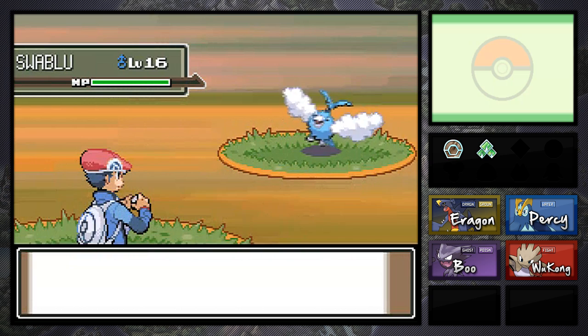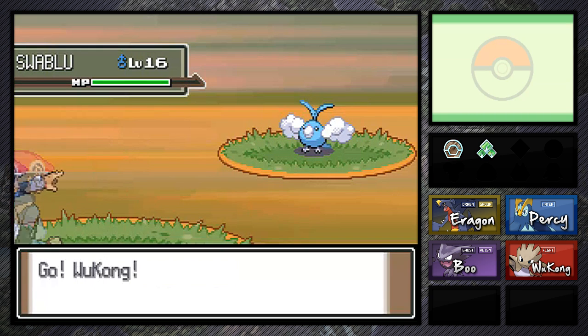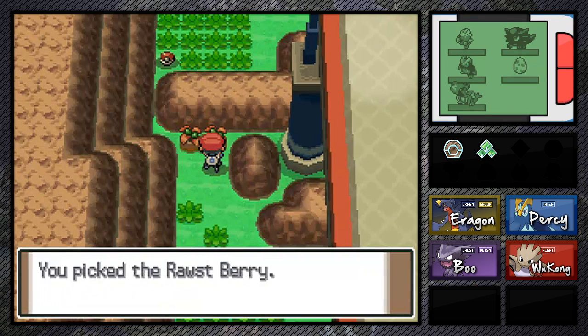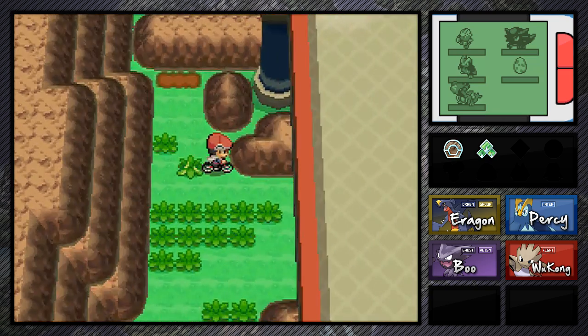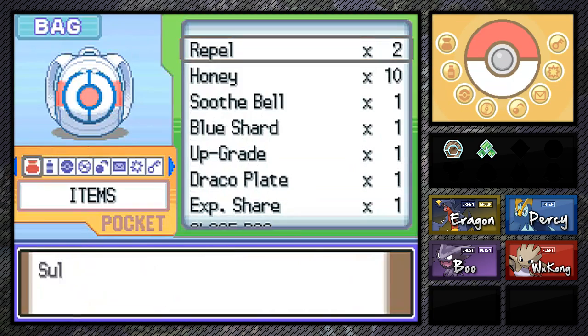We ran into a Pokemon battle even though we had repels on. Let's see who this is — a Swablu. I'd like to say that's a third-gen Pokemon, but I'm probably wrong. Let's get some of these berries. I'm going to play a game I'm really familiar with for my next Pokemon game. Like I said, I'm not really familiar with this generation of Pokemon, so I'm not really that great at it. I don't know my Pokemon, I don't know the areas and routes and where to find things.